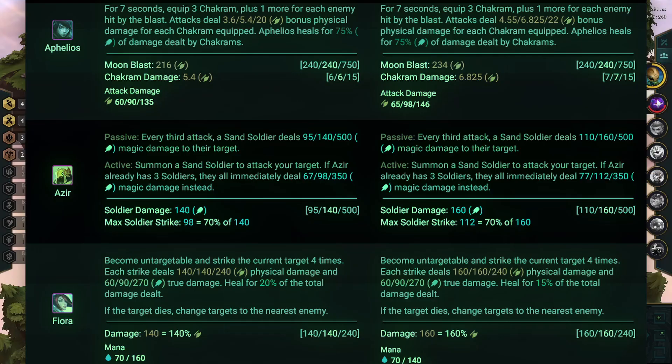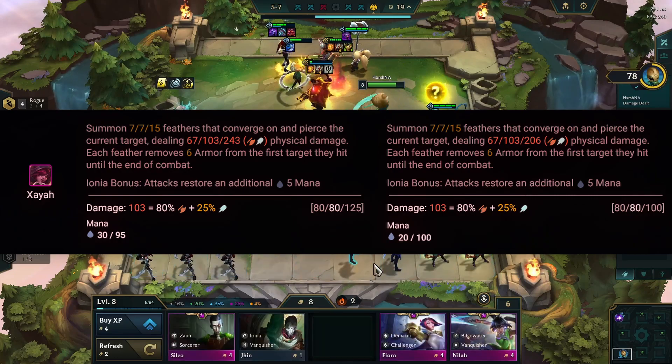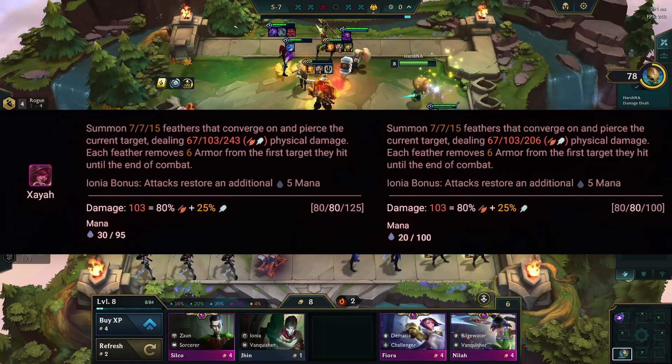Four cost champions. Aphelios, Azir, and Fiora are looking stronger with a buff. Xayah, unfortunately, takes a step back with a nerf.